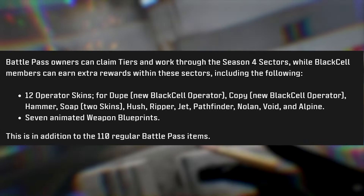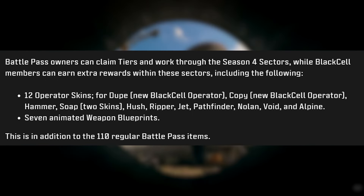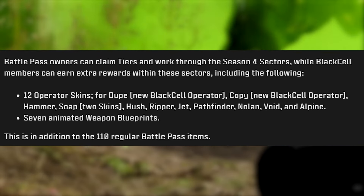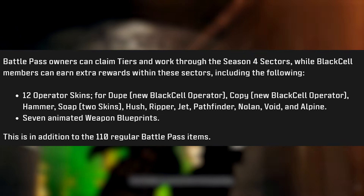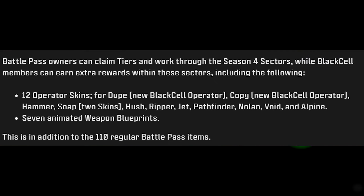Black Cell members get 12 operator skins for Dupe, Copy, Hammer, Soap (two skins), Hush, Ripper, Jet, Pathfinder, Nolan, Void, and Alpine, plus seven animated weapon blueprints. This is in addition to the 110 regular battle pass items. Players who upgrade to Black Cell after purchasing the battle pass will also receive 1,100 extra CoD Points.